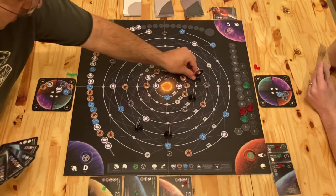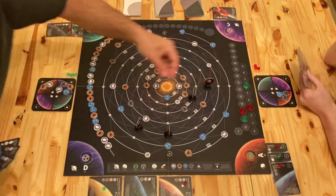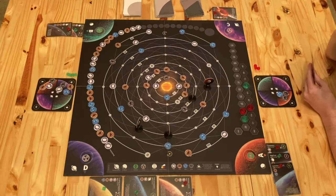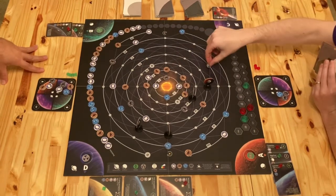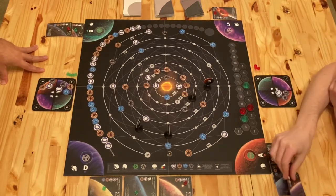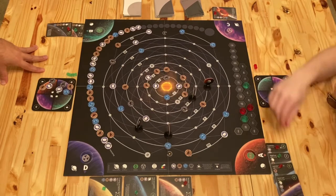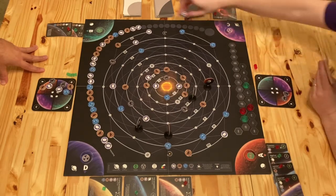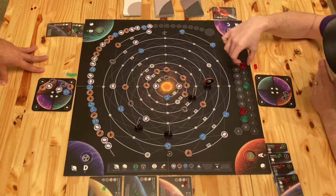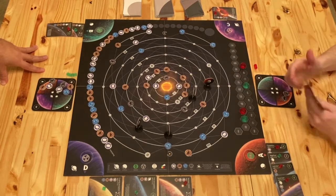A's going to pop down here. I'm going to move this cloud twice into A. And that's going to complete this one — that's six points, one, two, three, four, five, six. And it stays habitable.